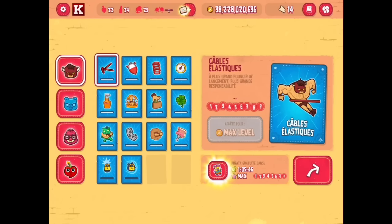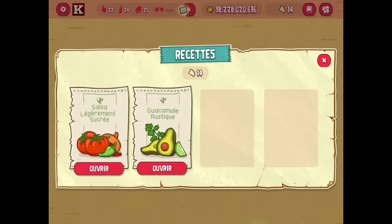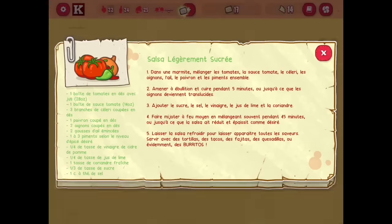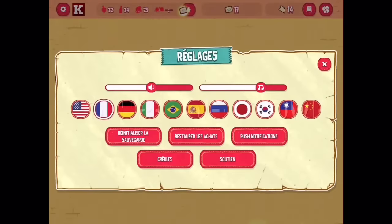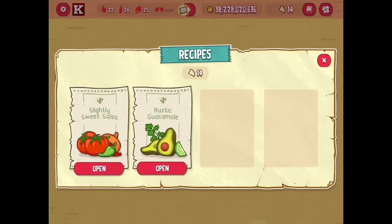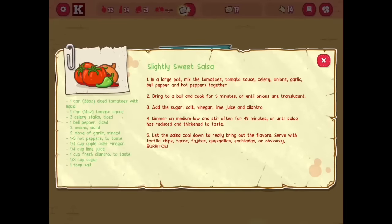First, you need to collect four pieces of paper to receive the recipes. The recipes don't give you anything — I'll put the game in English for you guys. Recipes are just literally recipes.